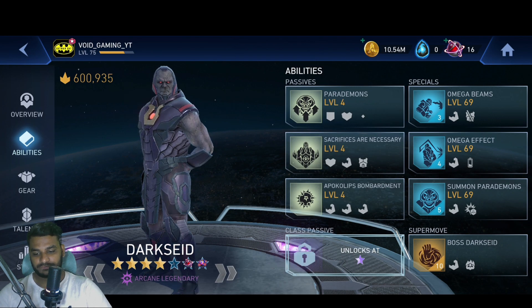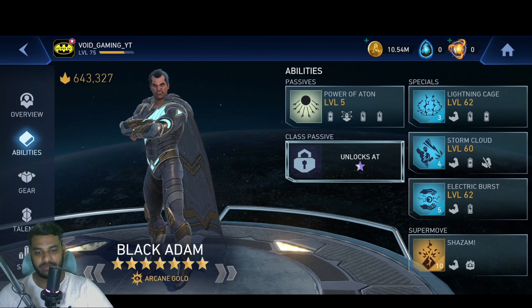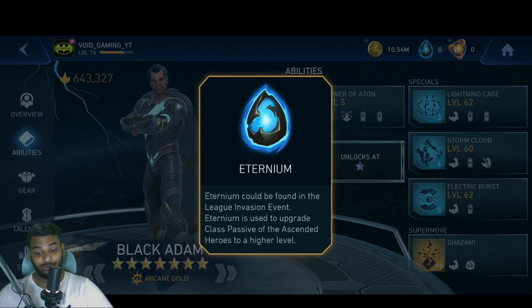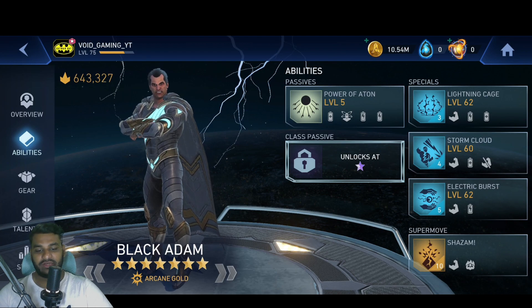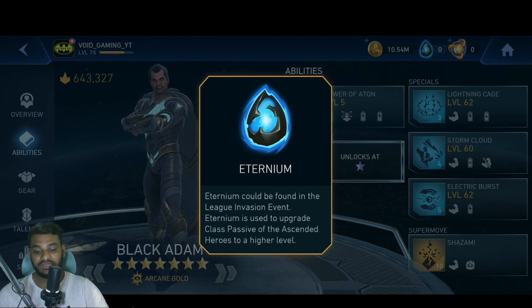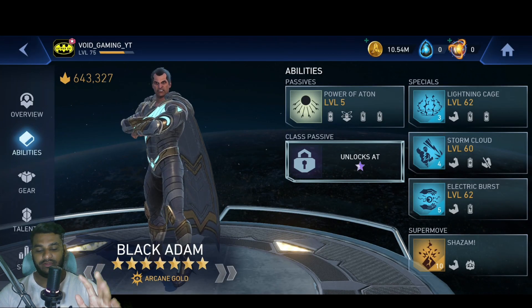There are some changes to the game and to upgrade those passives further, we need Aeternium. Aeternium can be found in League Invasion events — one more reason to play League Invasions. Aeternium is used to upgrade the class passive of ascended heroes to a higher level, so you cannot upgrade class passives with coins — you need Aeternium.